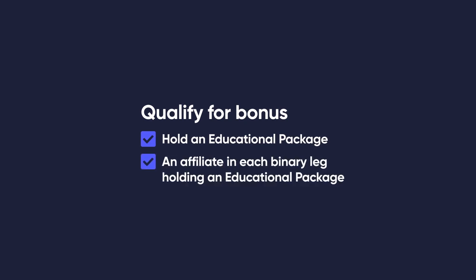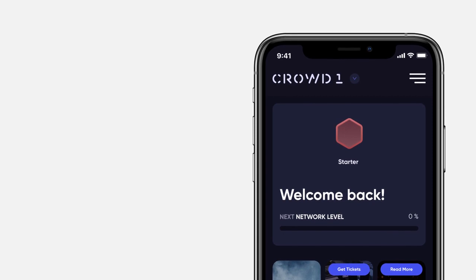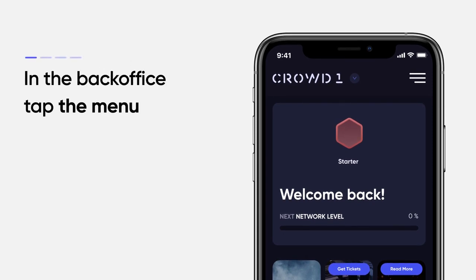To qualify for the bonus, you need to hold an education package and have one affiliate in each binary leg holding an educational package. To see if you have an affiliate in each binary leg who holds an educational package, go to the next step.